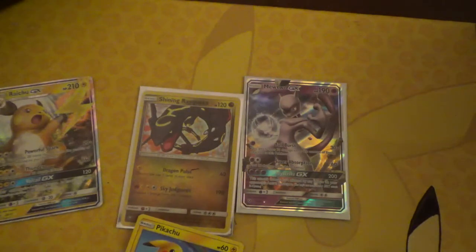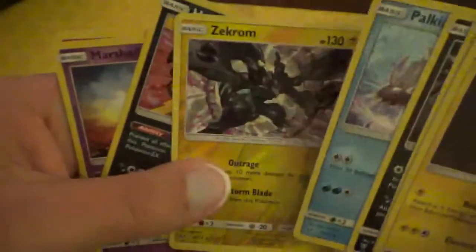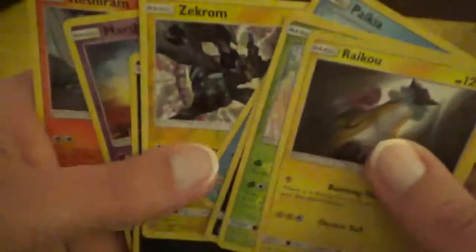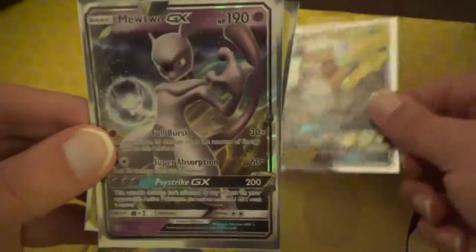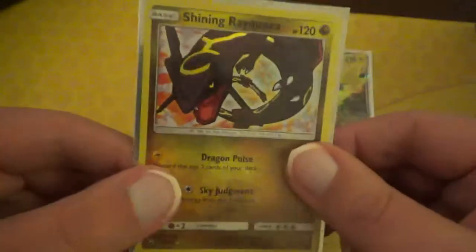That was a pretty cool Pokemon. I thought that was a fun opening. So let's do a recap. We pulled three Pikachus, and here are all the holos we pulled: Raichu GX, Shaman, Garchomp, Palkia, Zekrom — which is actually a Reverse — Hoopa, Marshadow, and Reshiram. And we got a Raichu GX, Mewtwo GX, and a Shining Rayquaza. Pretty sweet.